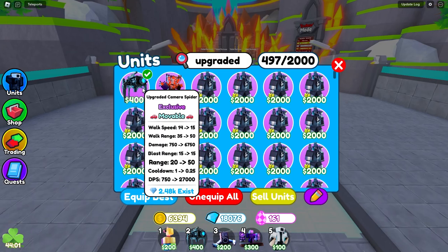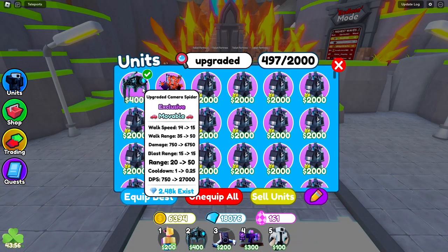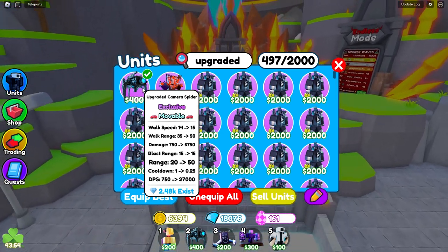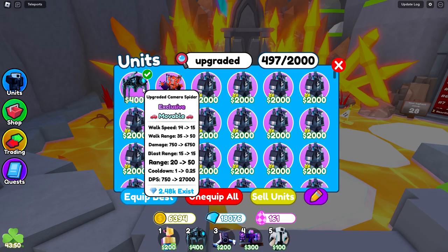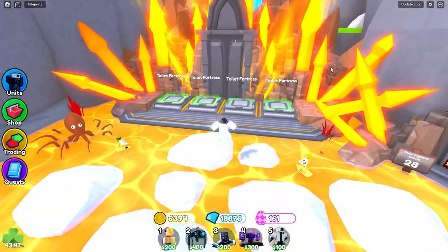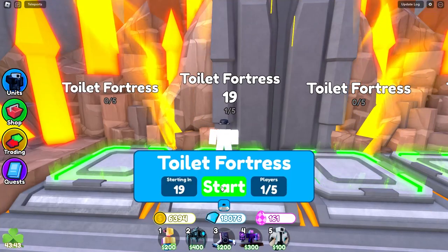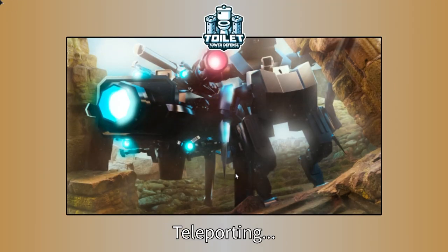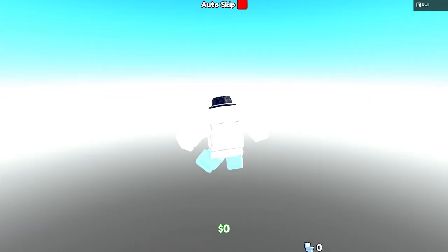Now we're going to put on the upgraded Camera Spider. It already has 2.48k damage, but the DPS is a little bit higher than the Mech Cameraman. The cooldown is 0.25, the range is 50, and the walking range is also 50. This guy seems absolutely overpowered. We're going to try a toilet fortress run and hopefully he can go past wave 33.